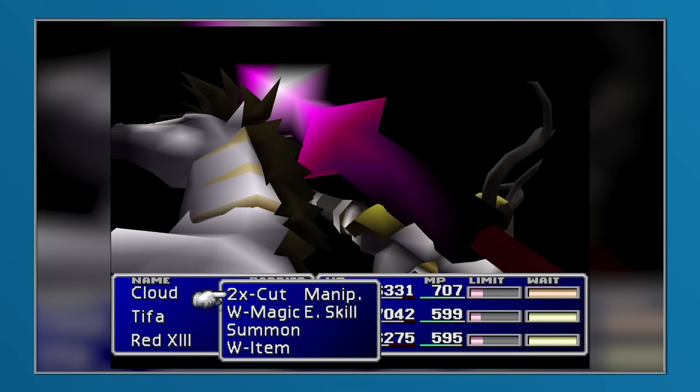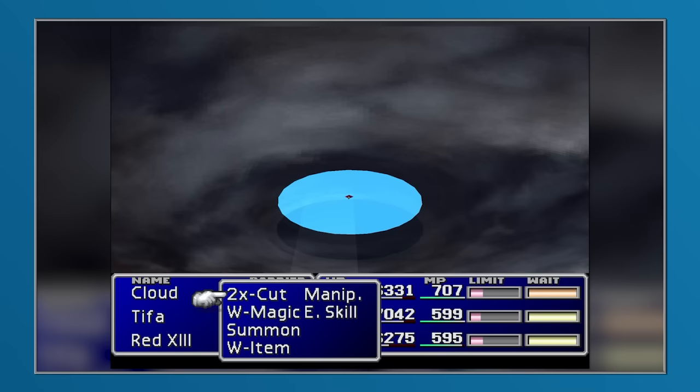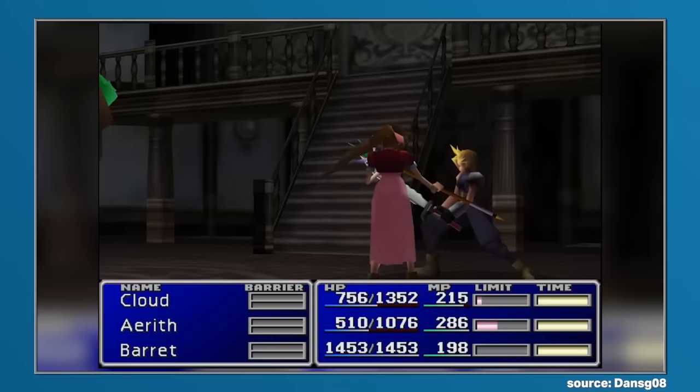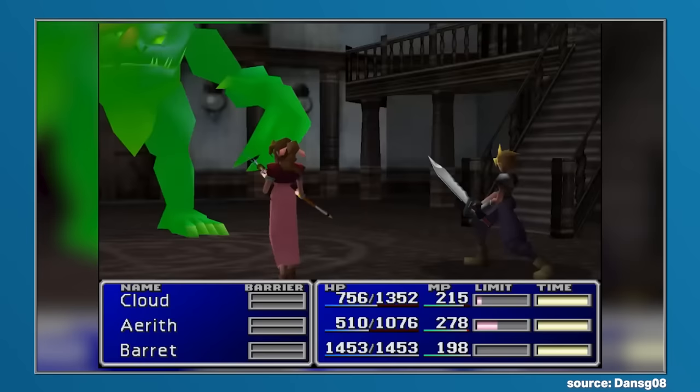Despite the strong association with Final Fantasy V, the method of acquiring Odin would instead be more in line with Final Fantasy VI, and this was because, even though a boss would need to be fought, the player did not need to fight Odin. Instead, Odin was a reward for defeating Lost Number, an enemy hiding within the Nibelheim Mansion.